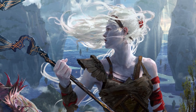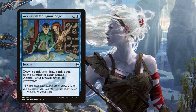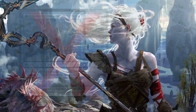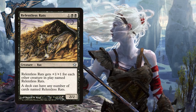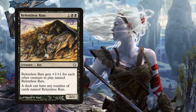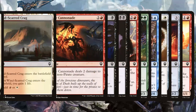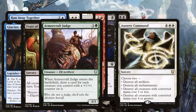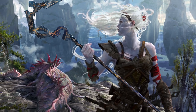Generally cube is thought of as a singleton format, meaning that traditionally you only include one of each card in your cube. However, you don't necessarily have to adhere to this, especially if you're trying to simulate a set or block draft, or if you just think having duplicates would be more fun. Another way that cube differs from booster drafting is rarity — when putting a cube together, unless you are building a pauper or peasant cube, rarity is completely meaningless.